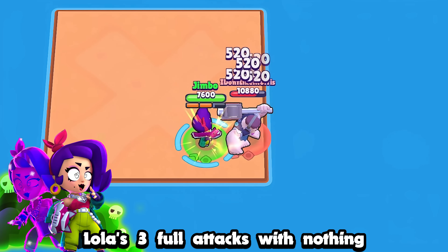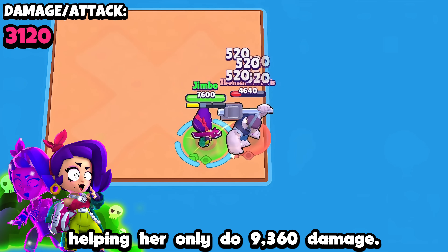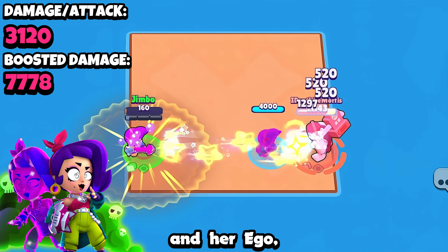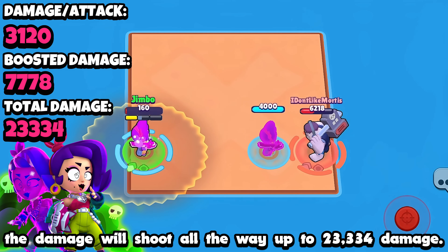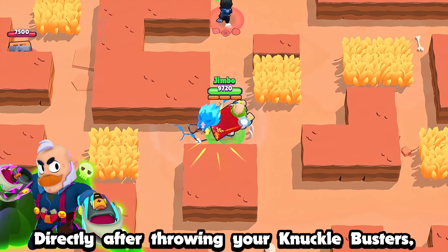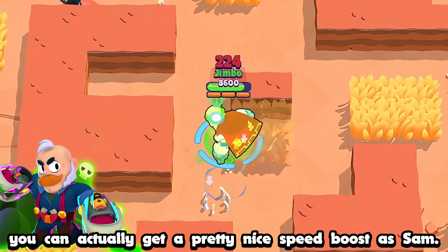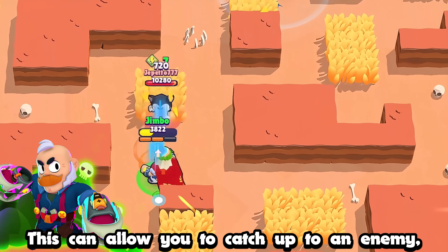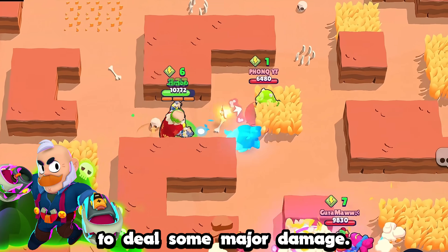Lola's three full attacks with nothing helping her only do 9,360 damage, but when you add the damage gear, Improvised, and her Ego, the damage will shoot all the way up to 23,334 damage. Directly after throwing your Knuckle Busters, you can actually get a pretty nice speed boost as Sam. This can allow you to catch up to an enemy and pick the gloves back up to deal some major damage.